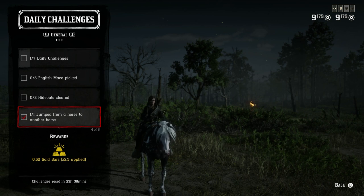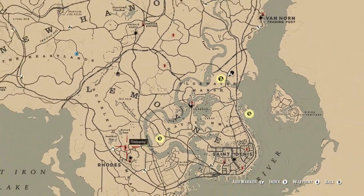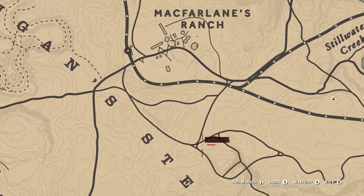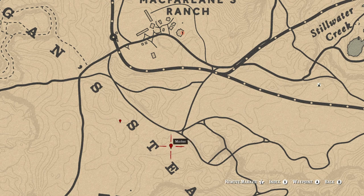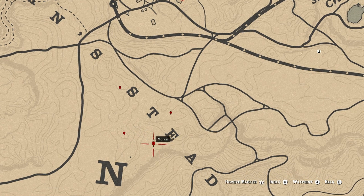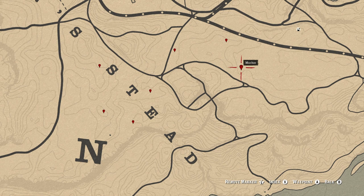For English mace, here's a really good location — just outside McFarland's Ranch. Focus right in this general area just a little bit to the west. There's English mace here, a grouping right around that area, another grouping right on top of the hillside, and some more in a few other nearby spots. They spawn one to three per location and I just gave you seven different locations, so you should be able to find English mace pretty easy.